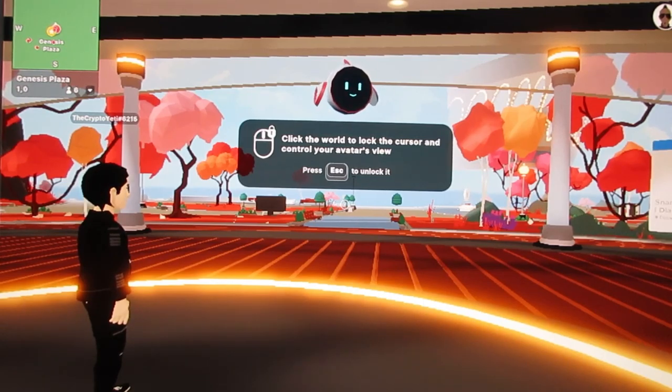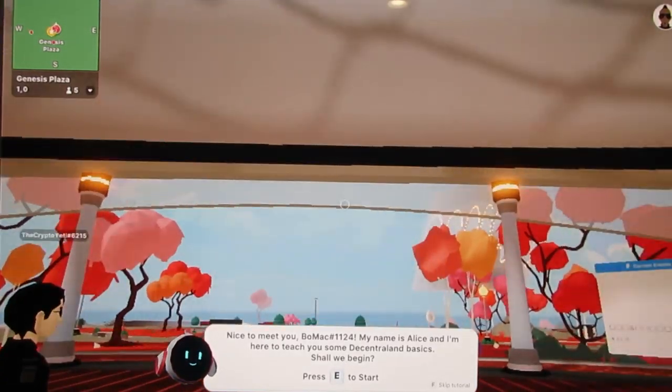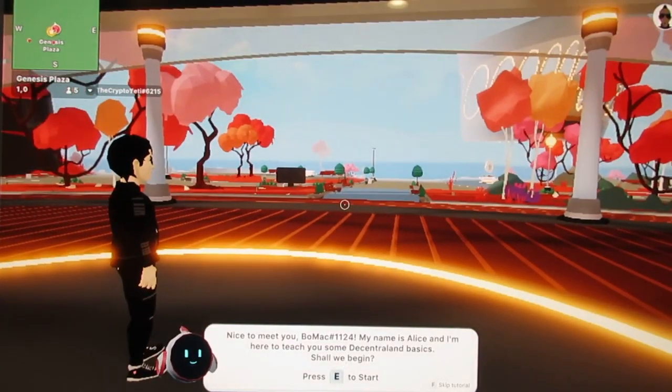I'm going to share my experience with you on what it's like to play Decentraland. It's free to sign up — you can register, get your avatar, set up all that, which is pretty neat. I was actually impressed with that process. Now I'm actually in it, so let's take a look and see how this thing works. It says click the world to unlock the cursor and control your avatar view, press escape to unlock it. Whoa, it's pretty crazy here!